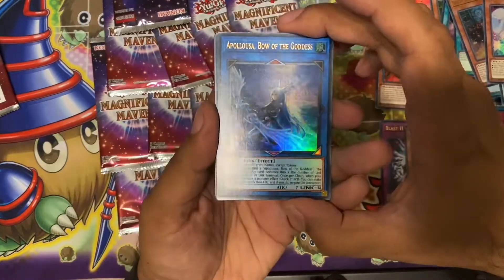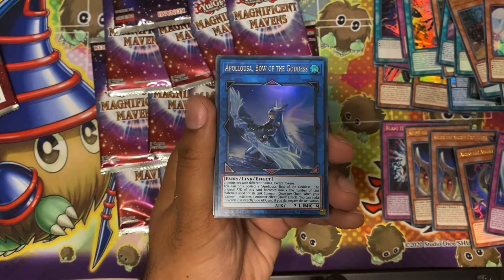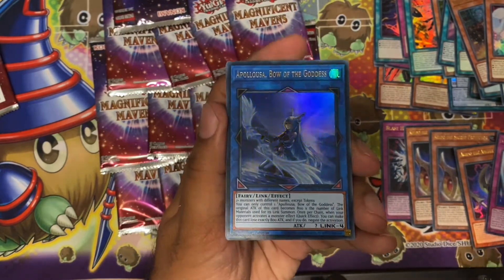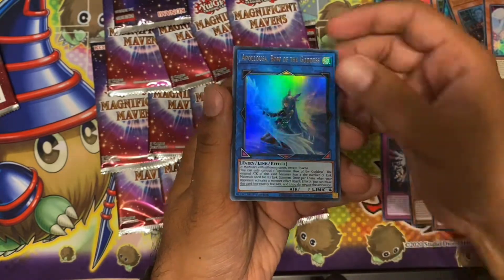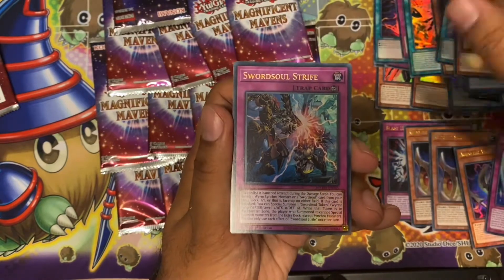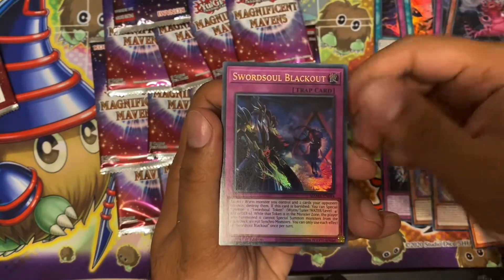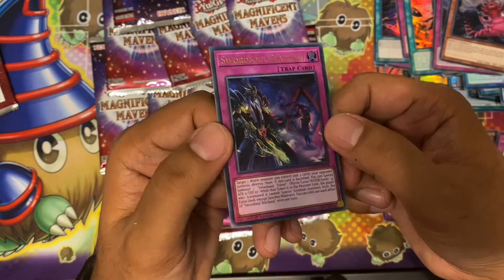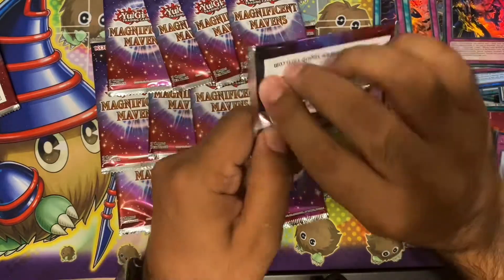Next pack: Appalooza reprint — very nice. This came as a Gold Rare with the alt art, which everyone was a bit disappointed with, because this art actually looks really nice. It's quite nice to actually get it in a good ultra rare. Soul Sword Iris, Soul Soul Strife, Doom Dozer — nice. And Blackout — much needed update for Blackout, cool.